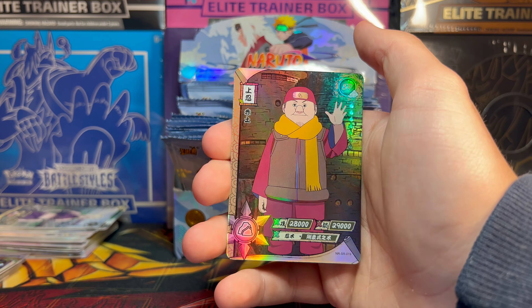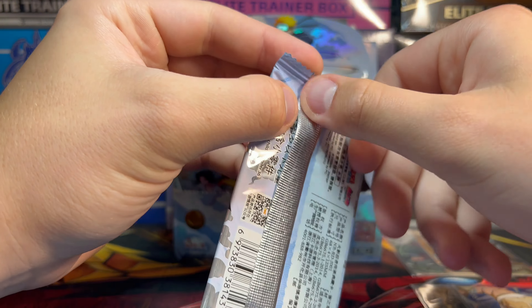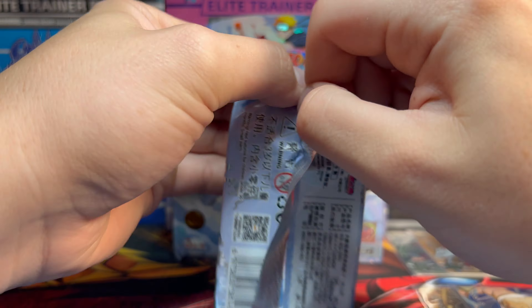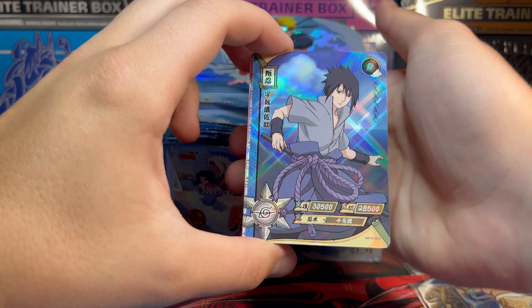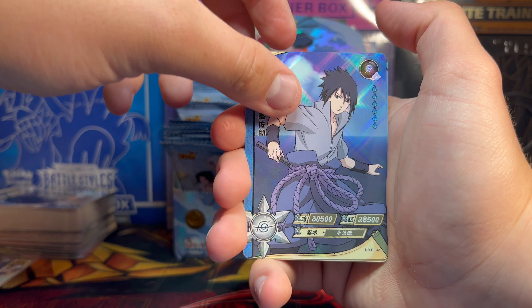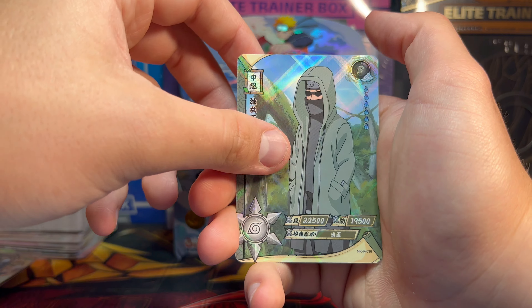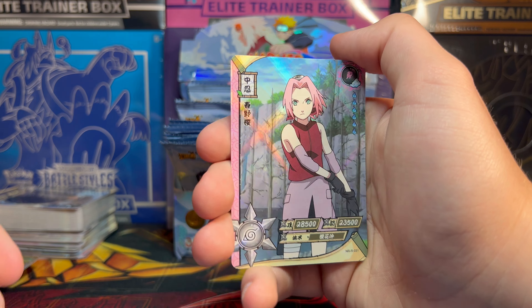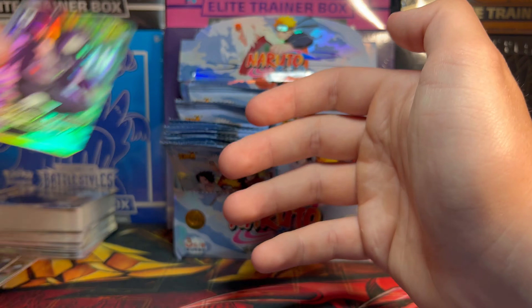I'm not counting, so we are just going to rip and rip and rip until there's no more to rip. We got the boy himself — we got Sasuke with the sword. We got Hinata with the pretty flowers in the back. We got this man who sealed away the Hokage fighting Orochimaru. And we got a sick-ass Neji Card SR. Maybe you get an SR every single pack. Maybe if it's a dupe, editing Austin, we'll be able to remember to cut it out.